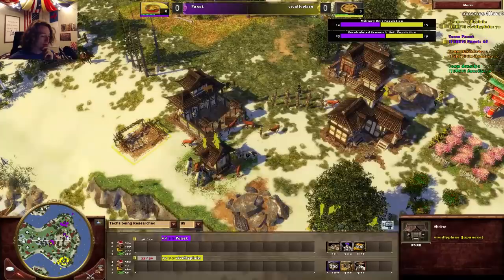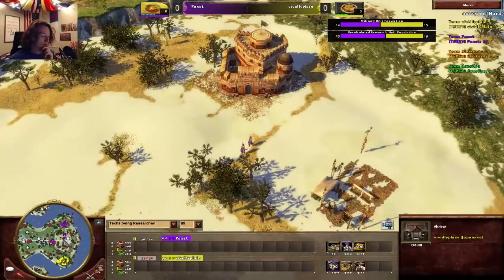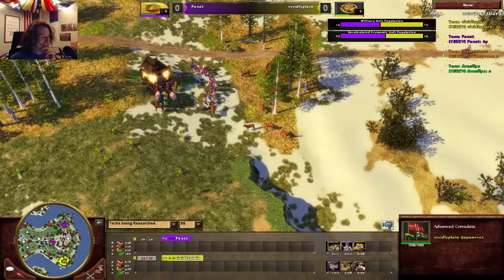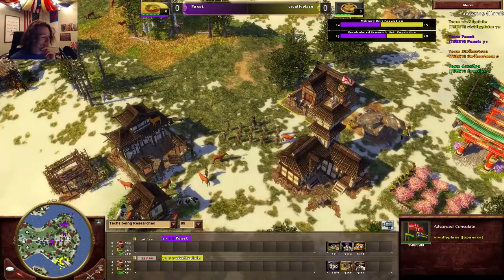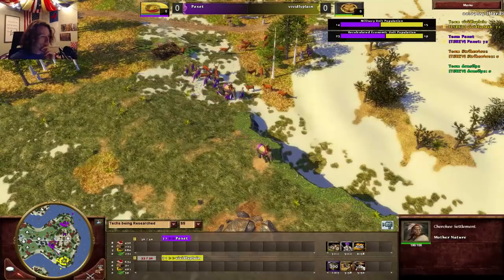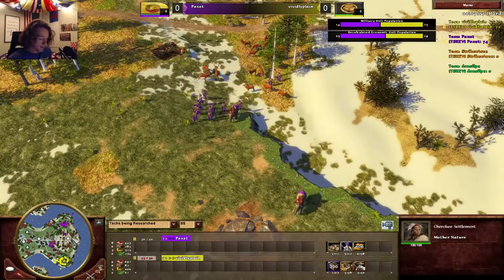It is unfortunate that the Spanish consulate doesn't give him cheaper shrines — that would be so ridiculous. He's so good. There's a Cherokee settlement, so he could actually get shrines down to about 60 wood, which would be ridiculous. He's got another shrine built now so he's not popped.